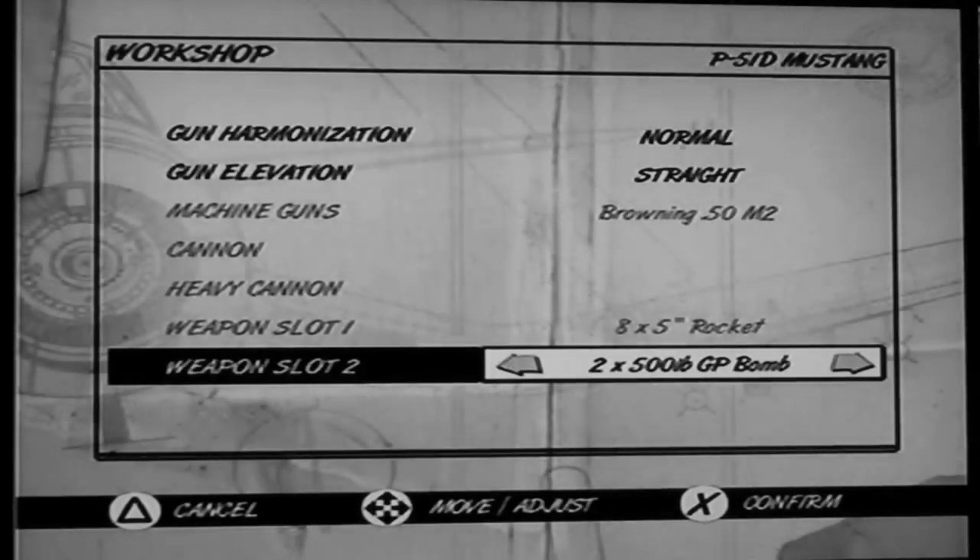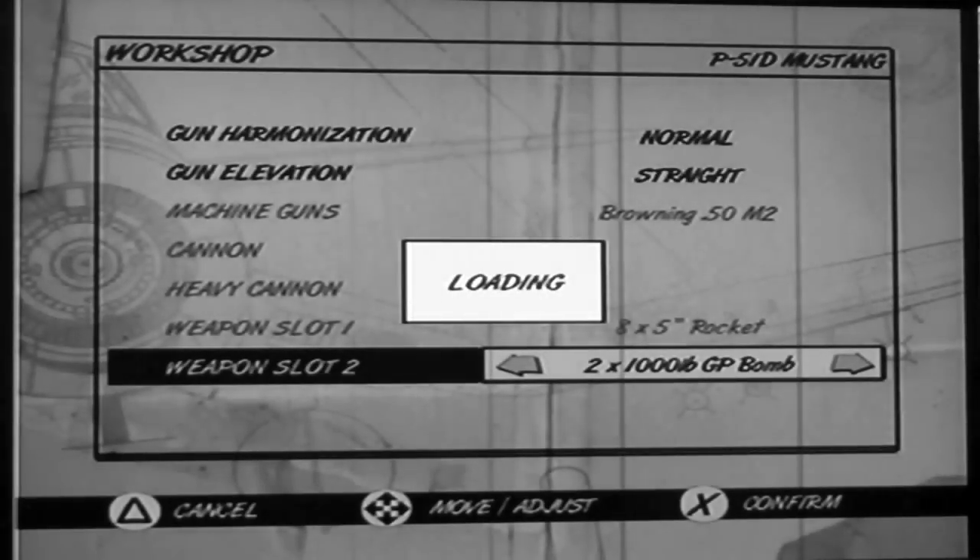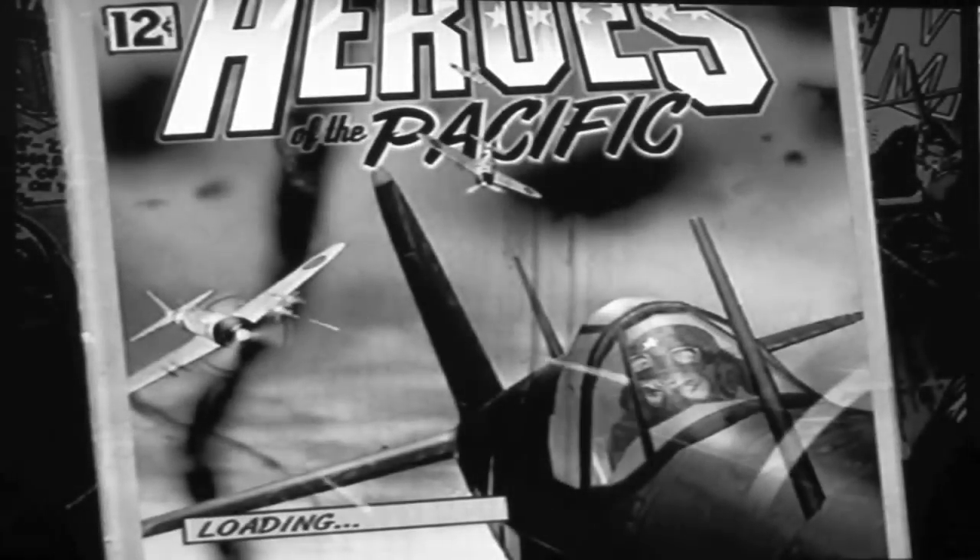I messed up right there because they give you an option of two 500-pound bombs or two 1,000-pound bombs. I would choose two 1,000-pound bombs — even though I don't use any bombs in this mission, I still want them because it seems cool. So if you're playing with a D Mustang, make sure you choose 1,000-pound bombs instead of 500-pound bombs.